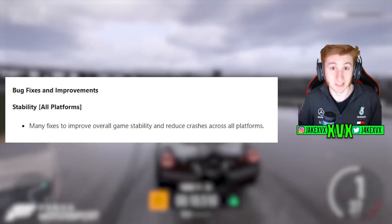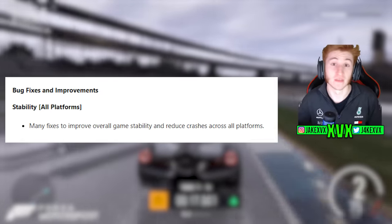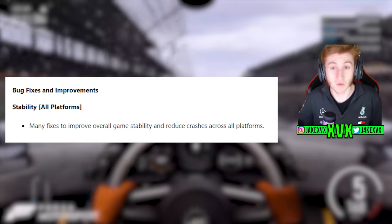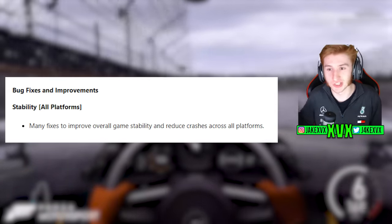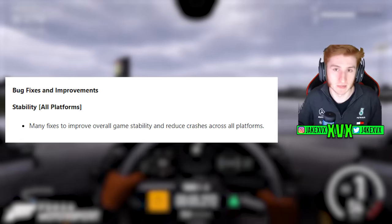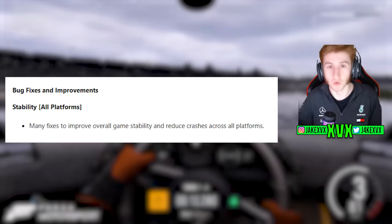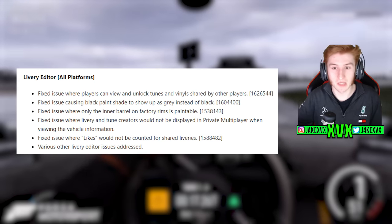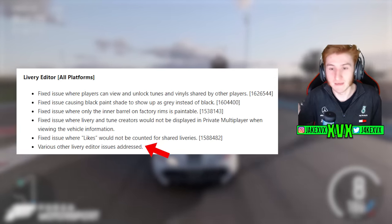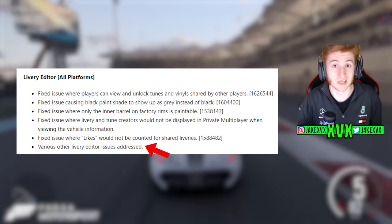The issue is that in the release notes and change log, they have not individually listed everything they fixed, despite saying last week there are over 200 bugs, fixes, and improvements in this update. We don't have a full list. In the stability section, they've generalized everything into one line: 'many fixes to improve overall game stability and reduce crashes.' That one line accounts for several of the 200 fixes. Similarly, in the livery editor section, at the bottom it says 'various other livery editor issues addressed,' which again covers several unlisted things.